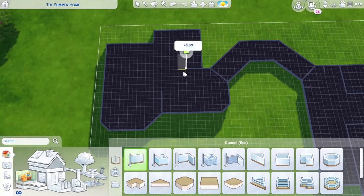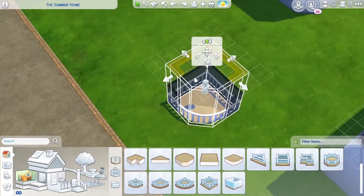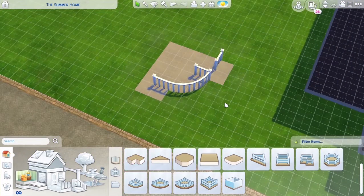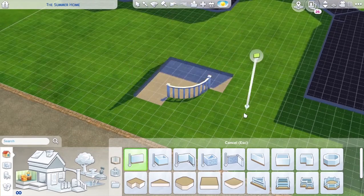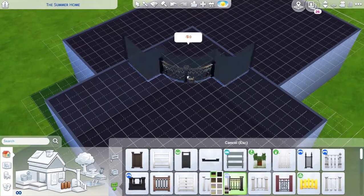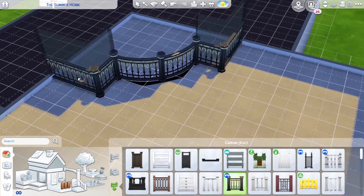So here we are. You can see clearly there are two different sections of the house, and the larger of the two — I kind of want to say the larger of the two — purely because of the tower that we see taking shape, where this curved railing is going.